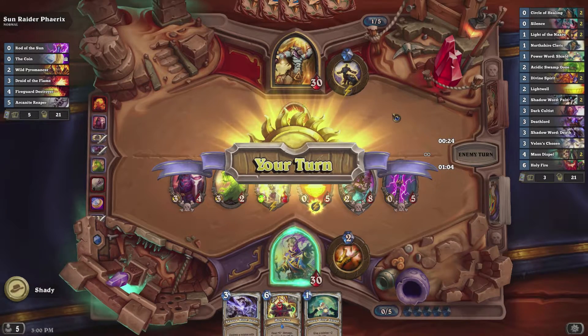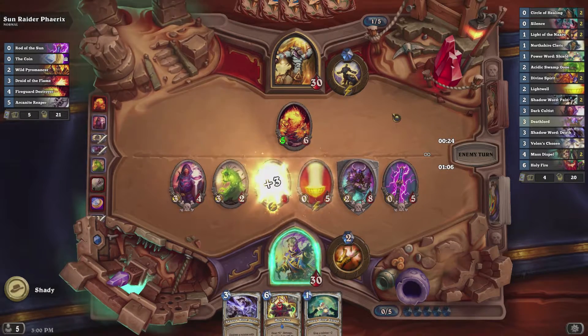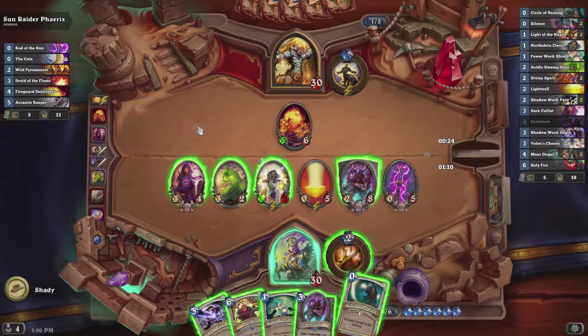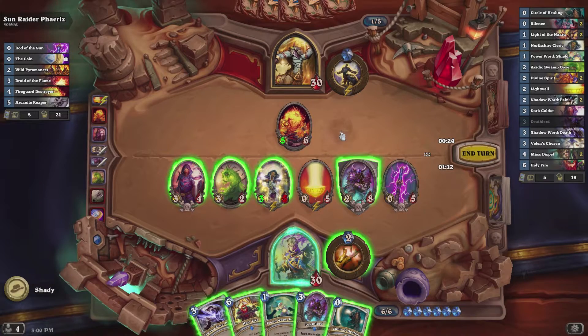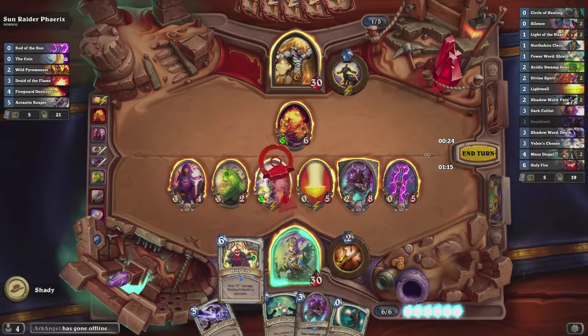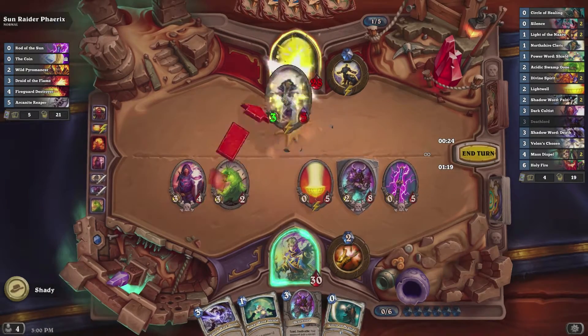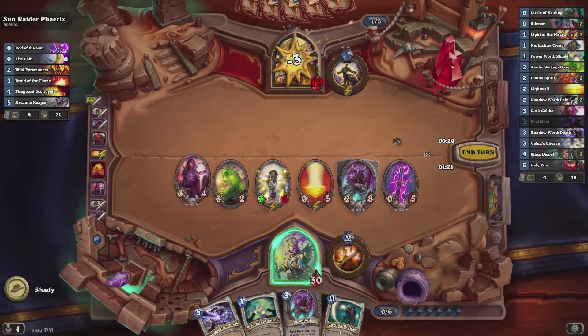So we can use that to our advantage. As you can see here, I just have an amazing board and it's pretty much at this point not really much that he can do. I just destroy him from here on out because I just have board presence and he has no way of getting past the Deathlord to kill the 0-5.